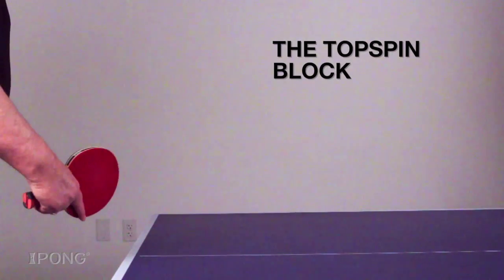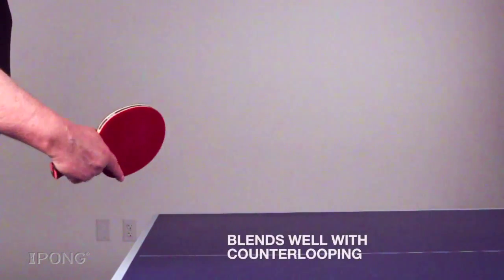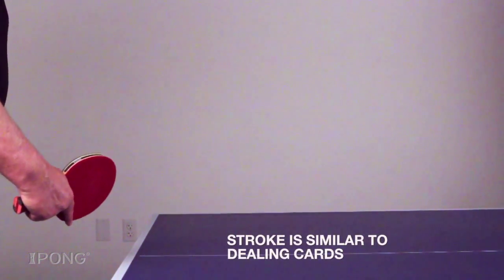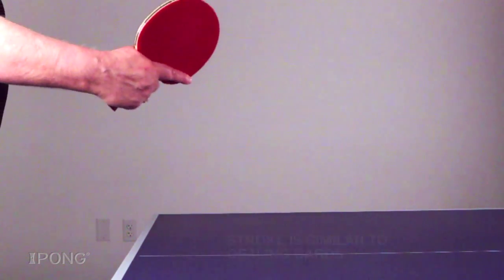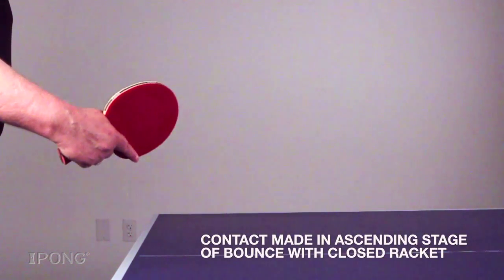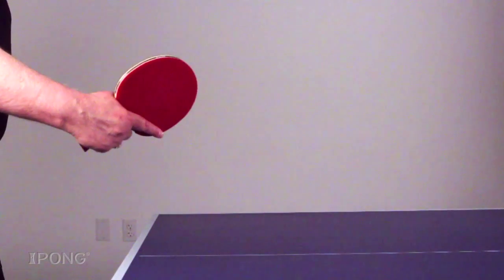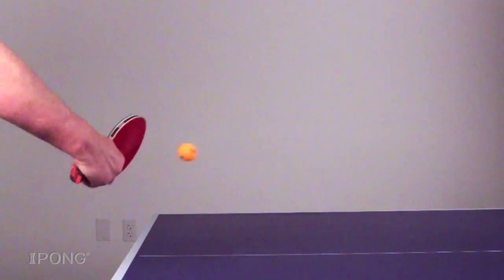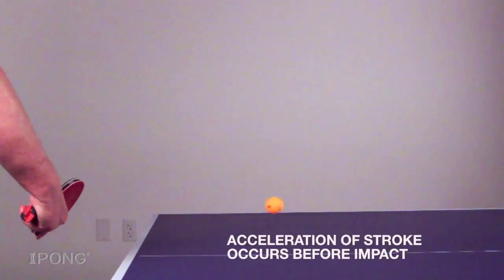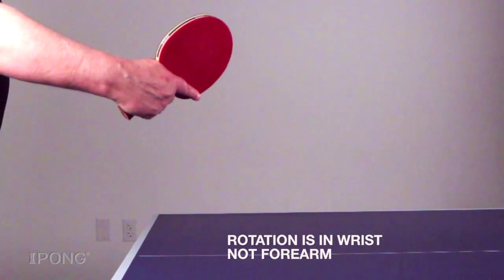The topspin block. In recent years, this block stroke has become increasingly popular because it blends so well with the dominant modern style of counter-looping. The best way to think of this stroke is if you are dealing cards. The stroke requires a very active and relaxed hand with contact made in the ascending stage of the bounce with a closed racket. You will feel the ball sink deep into the sponge as the racket moves through the ball's center of gravity with a closed face. The acceleration of the stroke occurs before impact and the axis of rotation is your wrist, not your forearm.